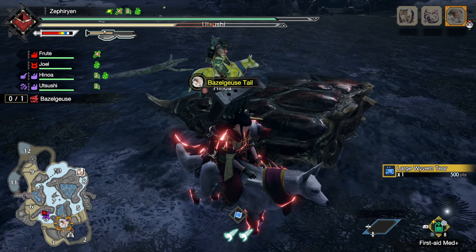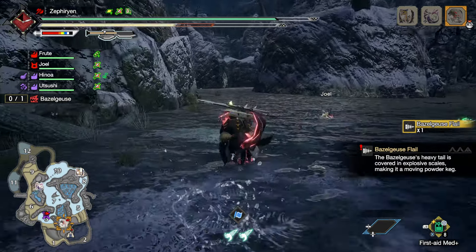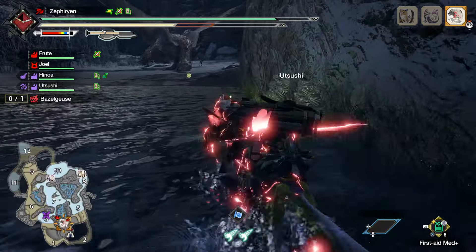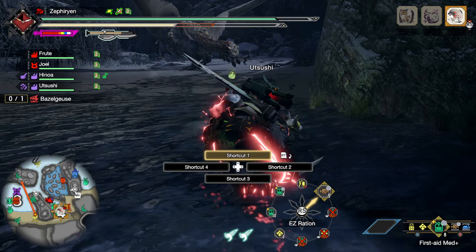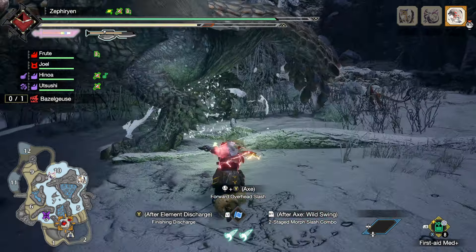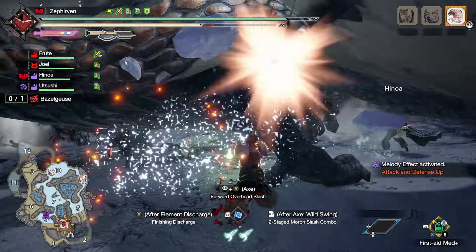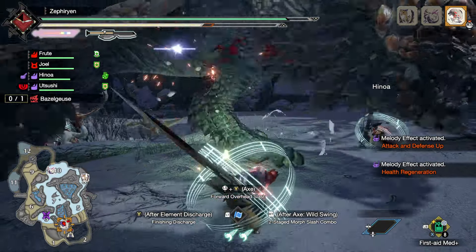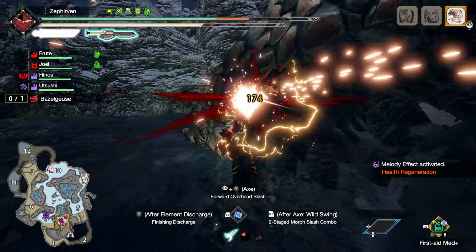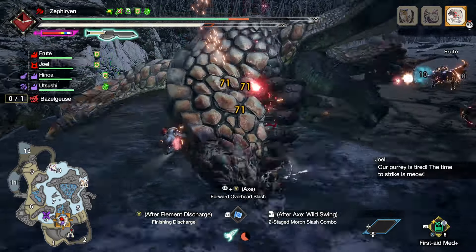Basarios seems pretty easy, at least with the switch axe. Because you can actually hit it consistently, which is pretty helpful - being able to actually hit the monster. Definitely not doing the correct combos, but make it sharp as shurikens. Like the tail cut was pretty quick. Wonderful - got the head shot. And I got this - ready. Maybe I should focus the legs. Did it go to sleep? It went to sleep!